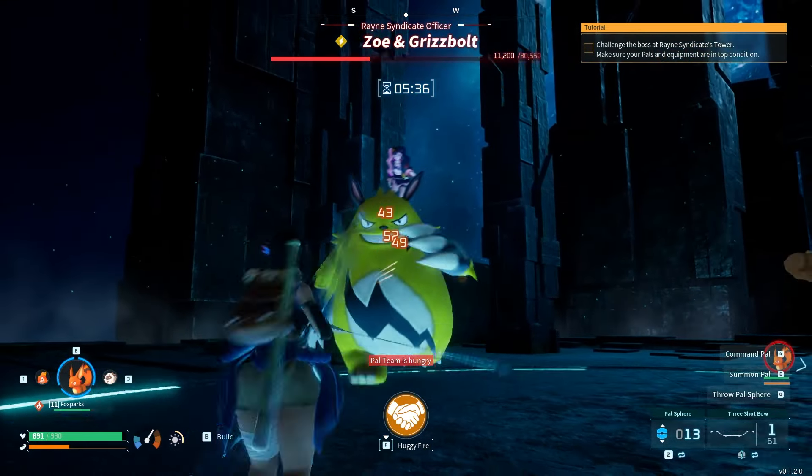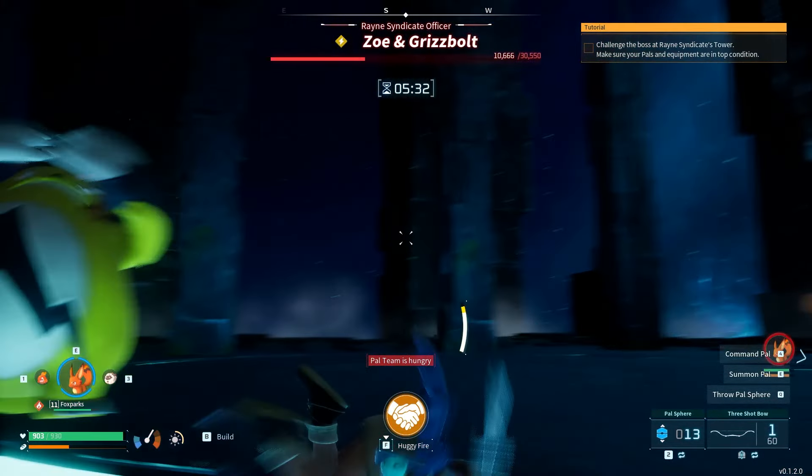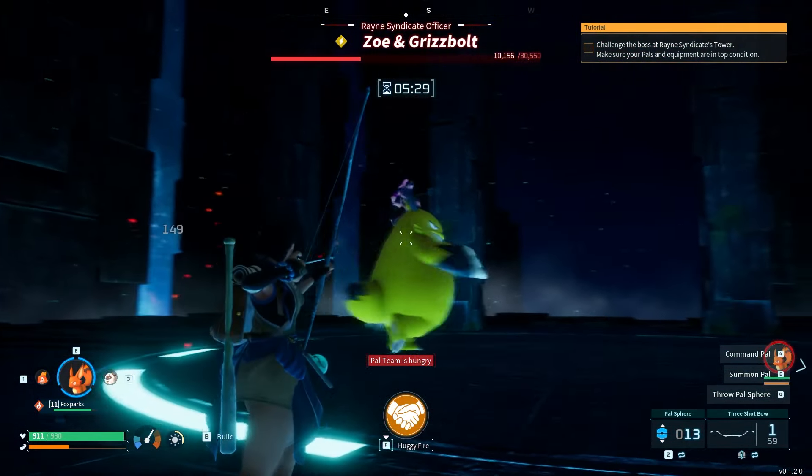There will be moments in the fight where he just walks towards you menacingly and does nothing else. He will do an AOE electric attack once he's in melee range — just dodge roll away once he gets close enough.